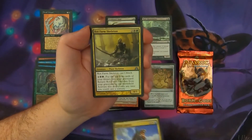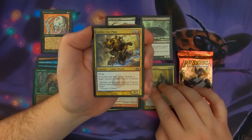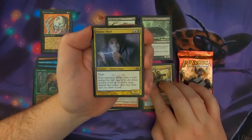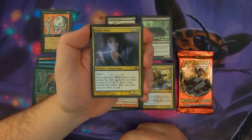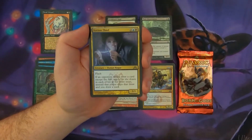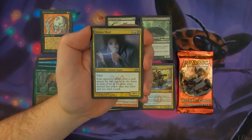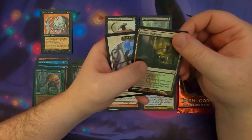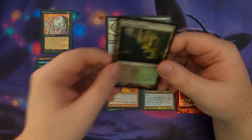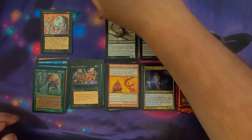Jelen Sphinx, Rot Farm Skeleton, Goblin Test Pilot. Our rare is Notion Thief — a pretty cool card. It's a 3/1 for 4 that says: if an opponent would draw a card except the first one they draw in each of their draw steps, that player skips that draw and you draw a card instead. So it's that whole 'you draw a card? No, I draw a card' effect. It can really shut down some decks.